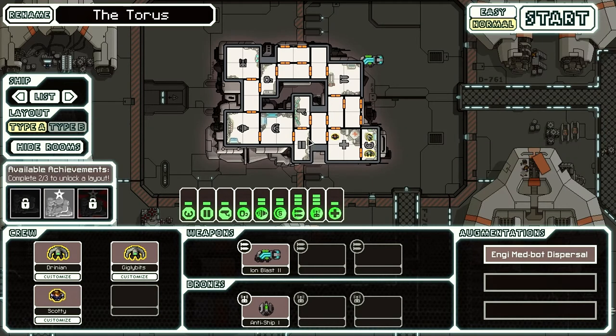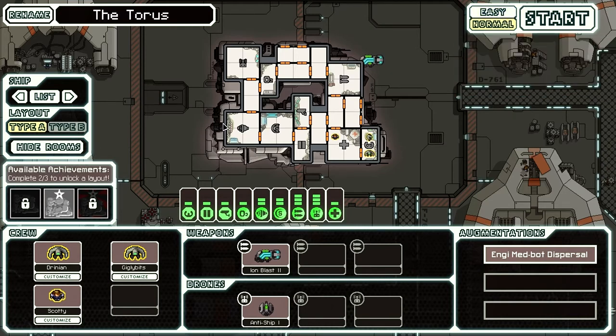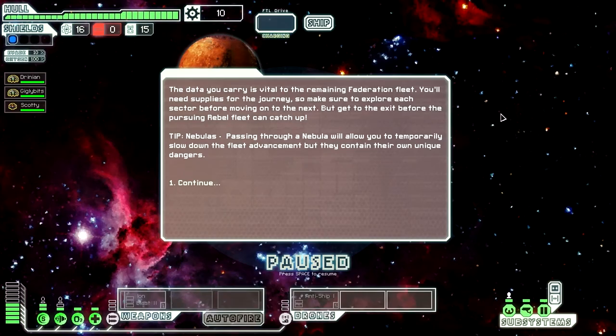It looks like everything is good to go. I'm going to go normal mode this time, because I like a little bit of a challenge, and I tried easy and it seemed a little bit too simple. So, let's get right into it. Now, I think I'm going to read out each of these text boxes, because I really think this game did really well. It's simple, and I love the role-playing aspect to it.